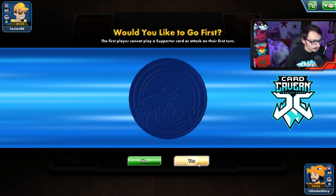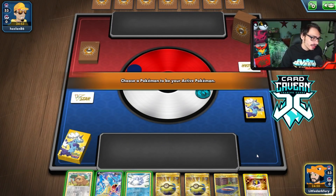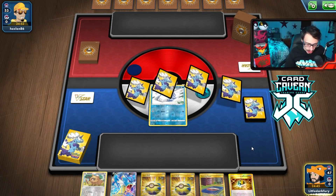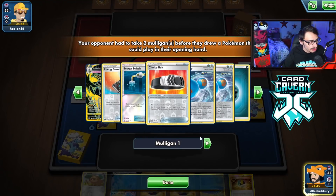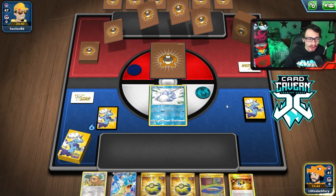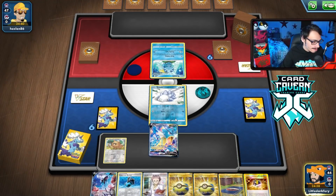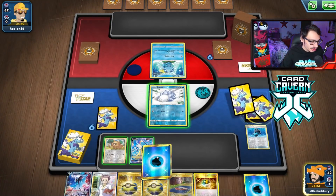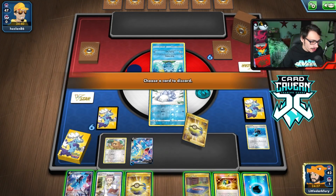Looks like we won the coin flip. Now let's see how we get going here. We actually get a very good hand. I'm going to try to go double Snom here, then I can retreat this guy for one energy. What are we up against? Urshifu. Oh boy. If we prize Manaphy, that's not good. But it's good I'm going first because we don't have to worry about Rapid Flow turn two if I do prize Manaphy. We got Manaphy — as long as Manaphy's in the deck, we're vibing. We're going to play Training Court and get rid of the energy to open up the door for a Melony.